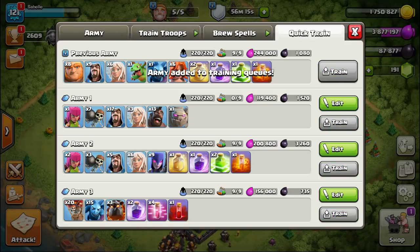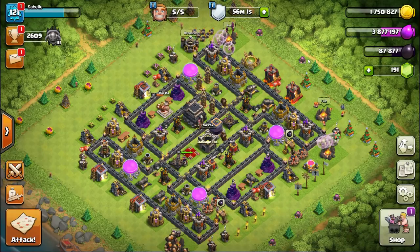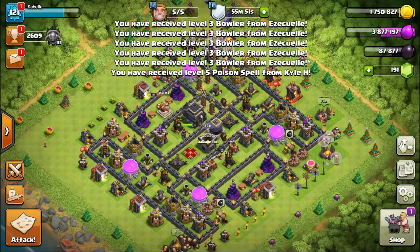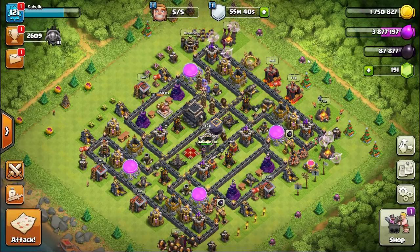Building the next army — I've already got it built, I just need to throw a few gems on the king to get started. What I was actually doing here was jumping on my main account, Ezekiel, to donate myself max troops. It's nice to be able to donate yourself max-level spells — kind of spoils you.